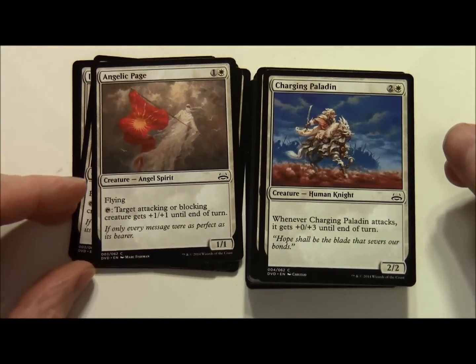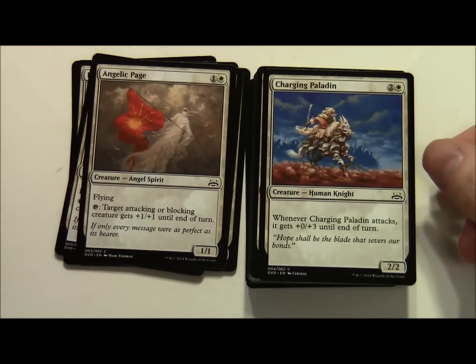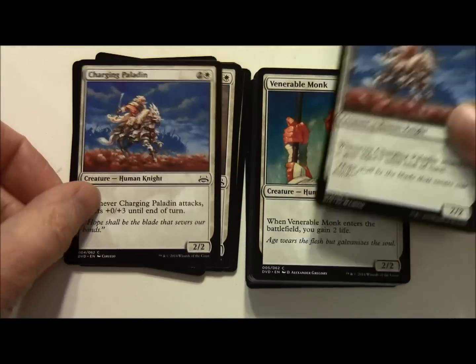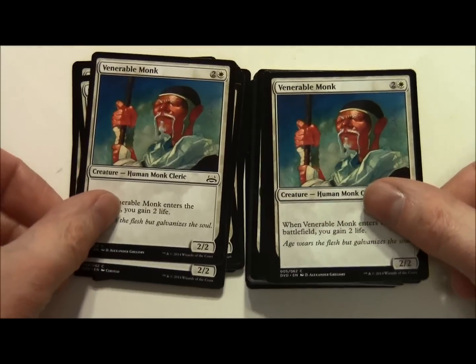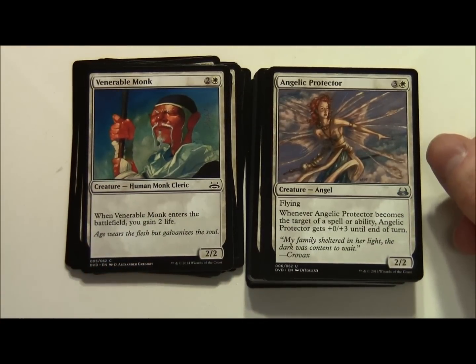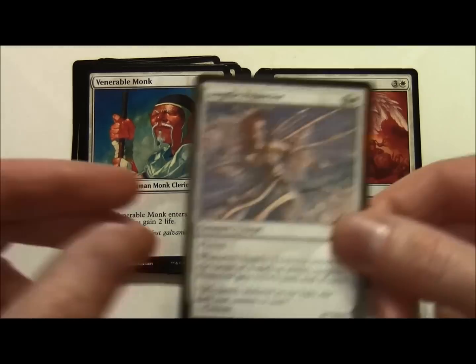Charging Paladin costs 2 and a white, a 2/2 Human Knight. Whenever Charging Paladin attacks it gets plus 0 plus 3 until end of turn - two of those. Venerable Monk costs 2 and a white, 2/2 - when it enters the battlefield you gain 2 life, two of those. Angelic Protector costs 3 and a white, a 2/2 Angel with Flying. Whenever Angelic Protector becomes the target of a spell or ability it gets plus 0 plus 3 until end of turn.